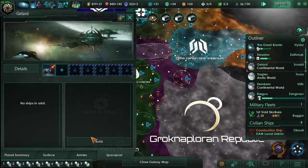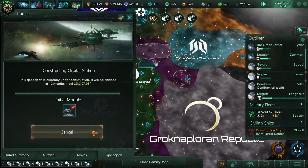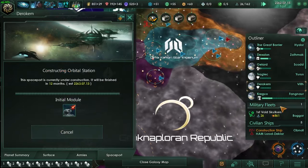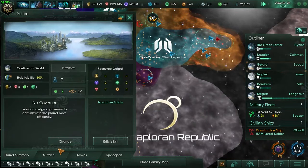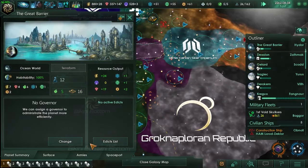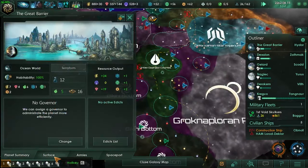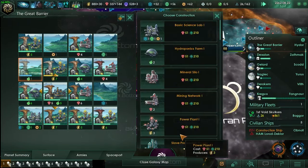I need to check the tiles here, keep up to speed on them. I want to build spaceports so I can build the solar panels — good source of power, saves up tiles, pretty awesome. Let's check our surface like I said I was going to do. This one's going to be done pretty soon. What are we doing on food? Plus five — oh yeah, we're good. So I think these next ones I'm just going to add to research.